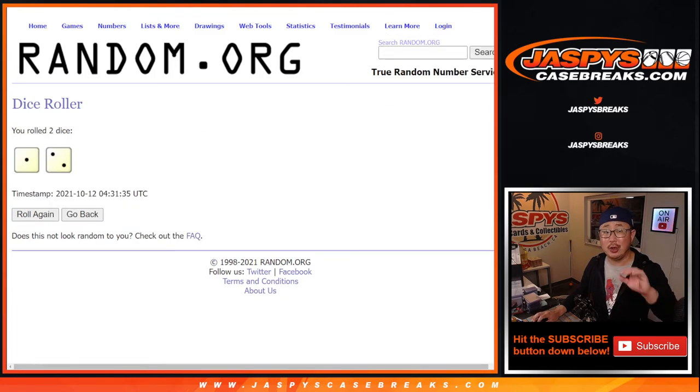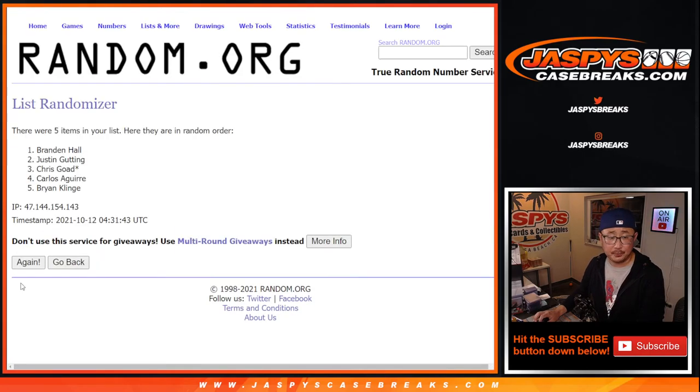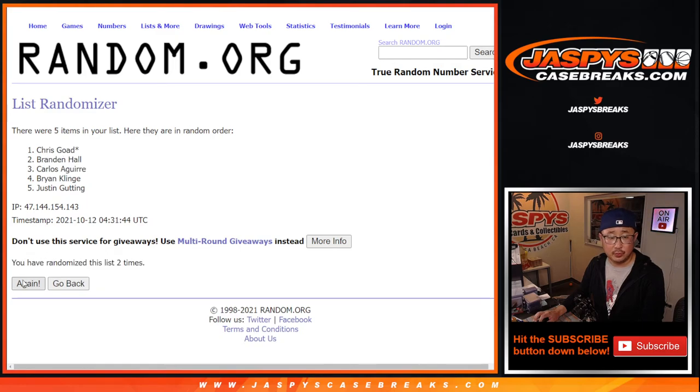Let's roll it — randomize it, one and a two, three times, top two. After three — good luck. One, two, and three. Top two: Brian and Carlos. Thanks for getting in — you went hitless, but a little consolation prize: $50 of break credit each going your way. Check your emails — it'll arrive as a gift card code. I'm Joe, I'll see you next time for the next break. Bye-bye.